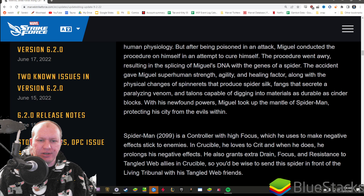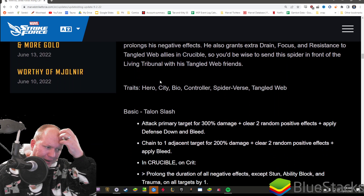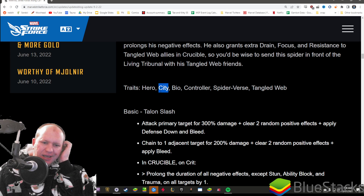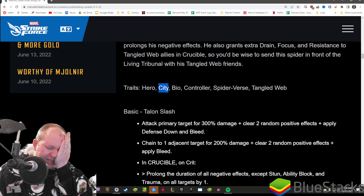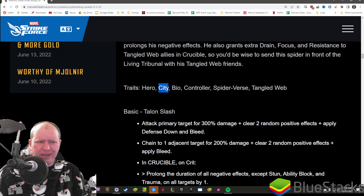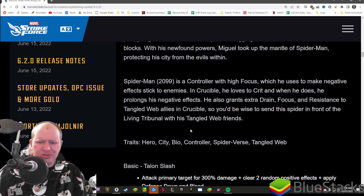Spider-Man 2099: we know his backstory - he's from the future, tried to heal himself, ended up with spider genes. He's a controller. He's tagged City, which I have an issue with. He's not really city - he travels dimensions, he's kind of like Cable. I would not consider Cable a global character; he's cosmic. So 2099 should be cosmic as well, in my opinion.